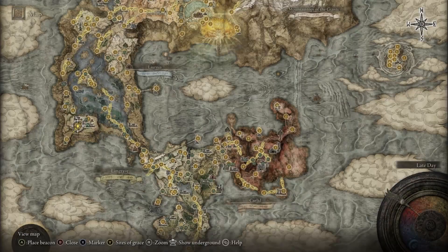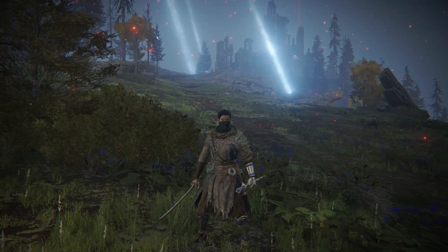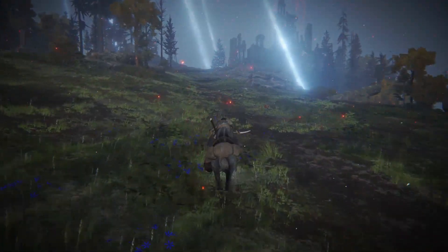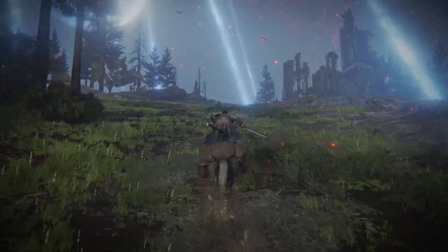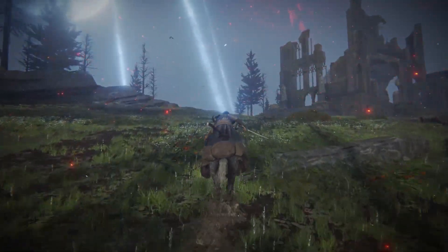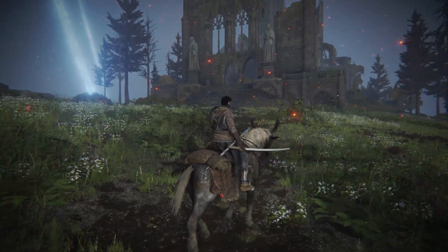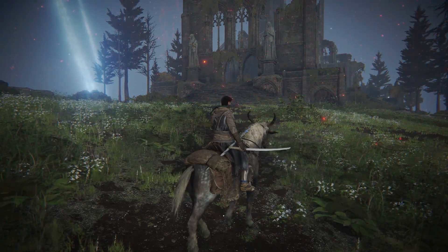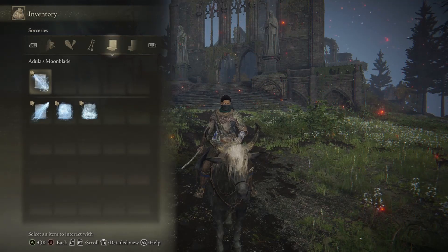For Adula's Moonblade, you need to come to the Moonlight Altar — you can only get there once you progress far enough in Ranni's questline, at the very last part of it. Once you come here, you'll see a broken-down church. Make your way towards it, and there will be a Glintstone Dragon you need to fight. This is the same dragon that disappears after you fight it the first time at the Three Sisters — after you get it to around three-quarter health it moves away and ends up here. You face it at the very end of the quest, and once you beat it, you'll have Adula's Moonblade.